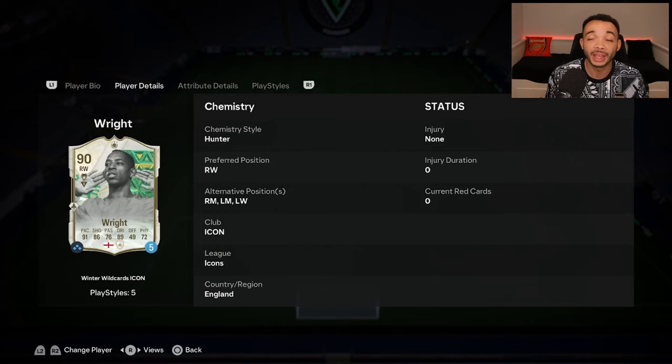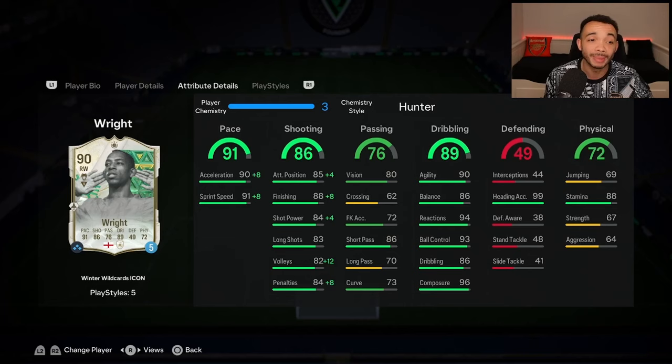The Hunter makes him an explosive accelerate type - pace is almost maxed out: acceleration 98, sprint speed 99. His shooting looks decent: finishing 96, shot power 88, long shots already at 83. Passing is 86 with short passing being the highlight. His dribbling looks very good: agility 90, balance 86, reactions 94, ball control 93, dribbling 86, composure 96. Heading accuracy is 99 but jumping is only 69 - being five foot nine, he won't win much in the air.